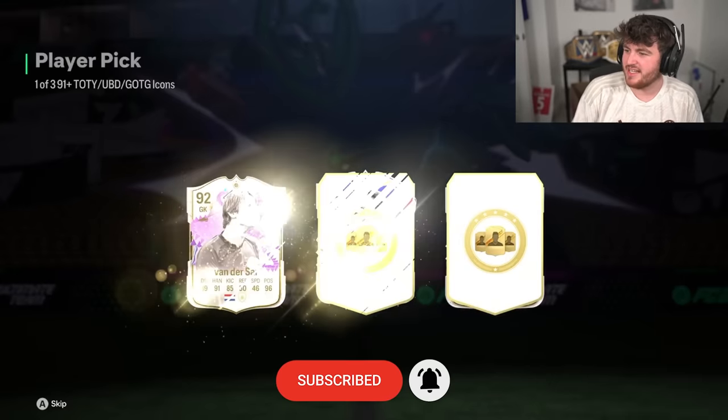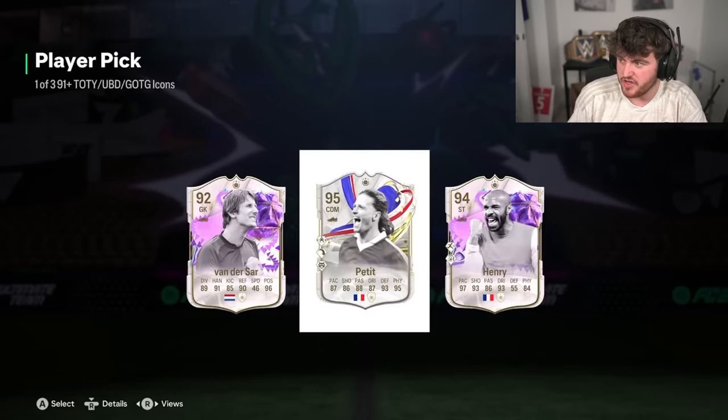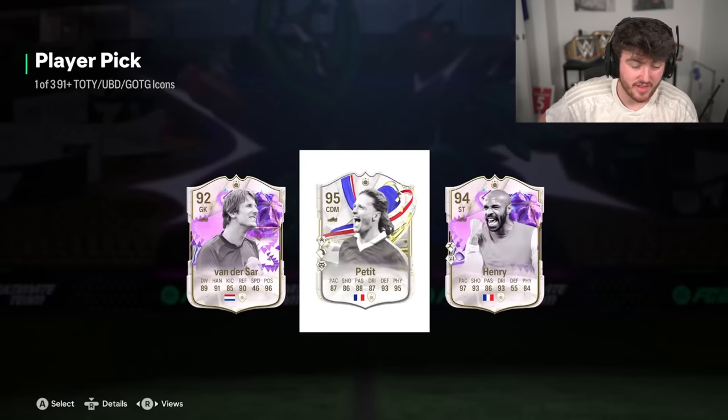We have got Jack's icon pick next. Let's see what he gets. That Henri is sick — don't ignore Henri, because that Henri is incredible. Petit is a Greats of the Game icon, I get it, but that Henri is still incredible in this game. Honestly, I think I'd have gone Henri there. Petit is obviously a new card so it's nice and shiny, but that Henri is phenomenal. That's tough, man. Really, really nice though — back to back decent ones.